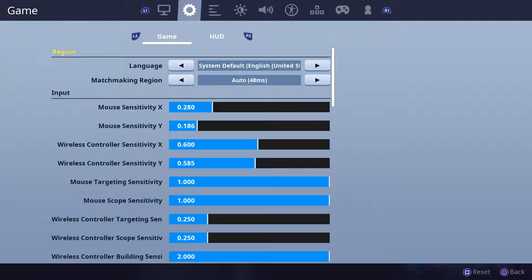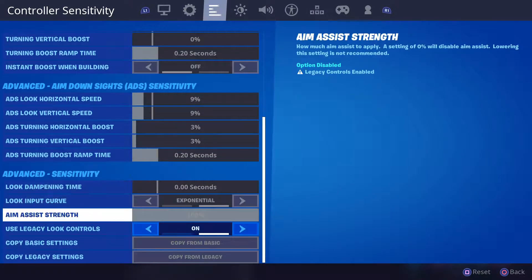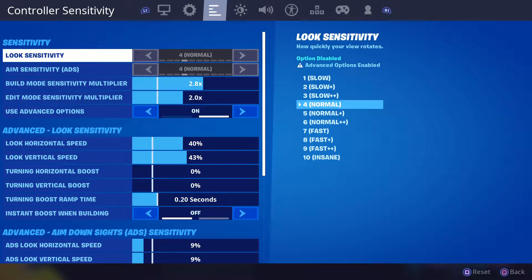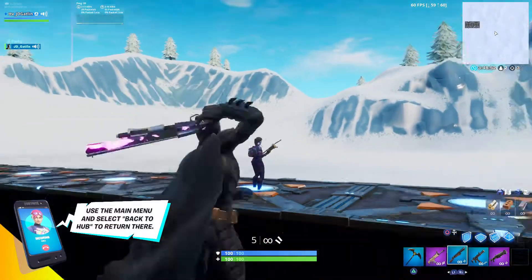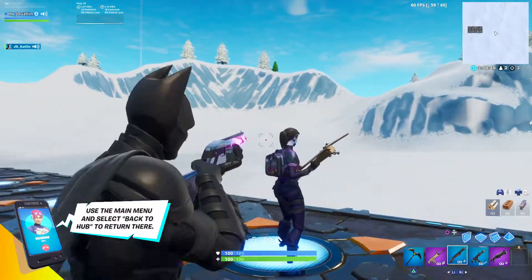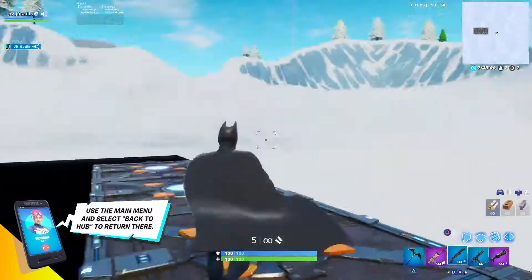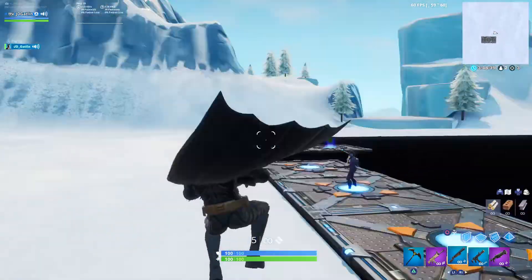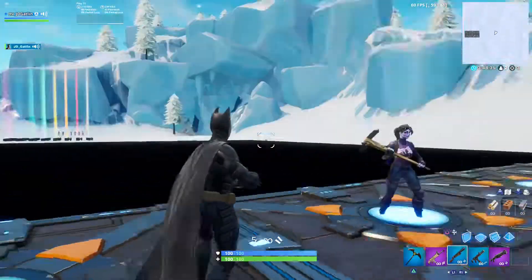Now let's go to the new aim assist. You go back down here and use the new advanced setup. There is no L2 — look, nothing. It's not going to pull to her at all. So on this one you get no L2 — that's correct. But everybody thinks it applies to both; it doesn't. On legacy you get the old mechanics, and on the new one you get the new ones. But look at this slowdown.